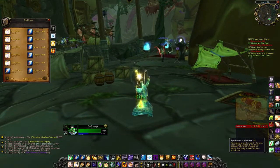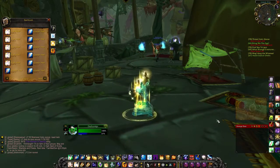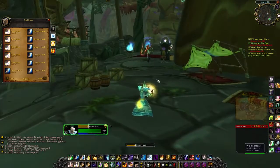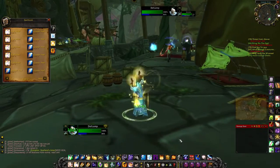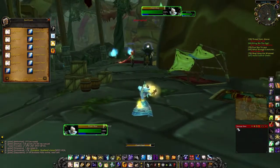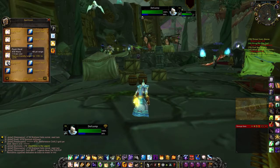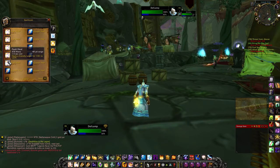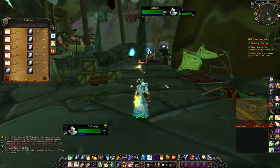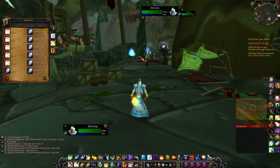Flash Heal is a quick heal that heals for about the same as Rank 1 Greater Heal, but it's faster. Use it when the tank takes sudden damage and you need to get them topped up quickly, or to heal yourself fast. However, it's not very mana efficient at 470 mana per cast, especially when you're spamming it back-to-back. Shy away from it unless absolutely necessary.